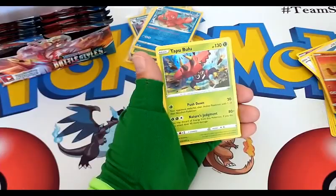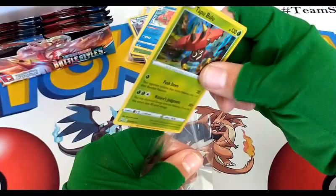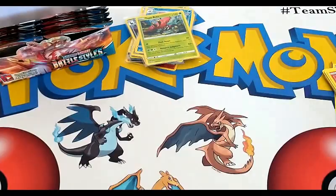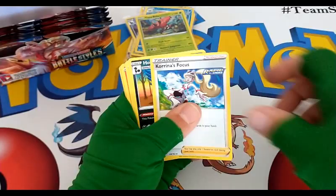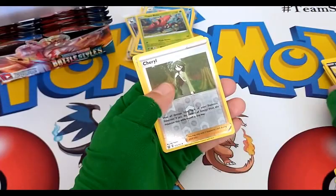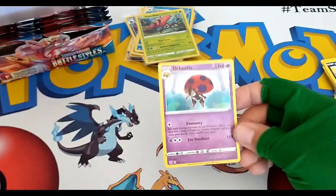We have a reverse uncommon and a Tapu Bulu holo — so I think this is the second Tapu Bulu holo we've pulled in this box. Water Energy, Karina's Focus, Honchkrow, Seedra, Tepig, Glameow, Frillish, Houndour, Cheryl — reverse uncommon trainer and a holographic Orbeetle.